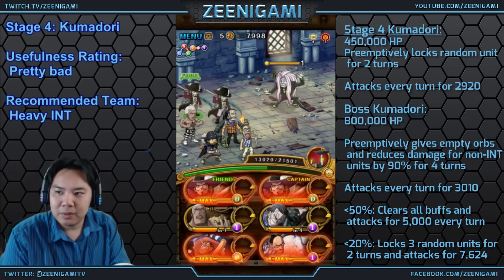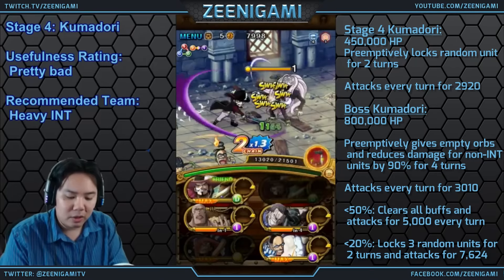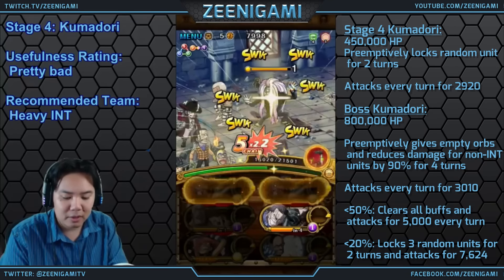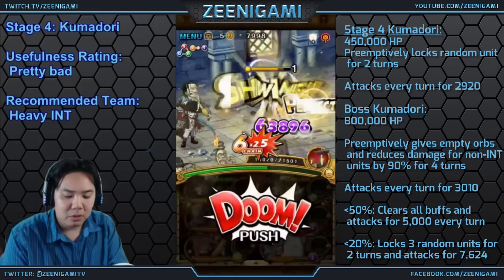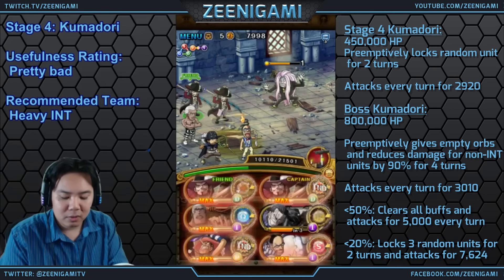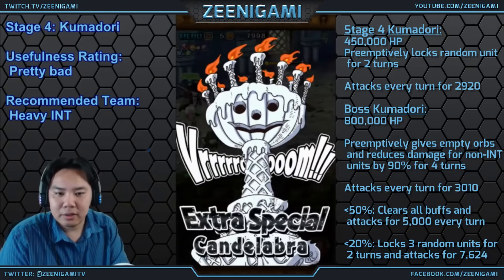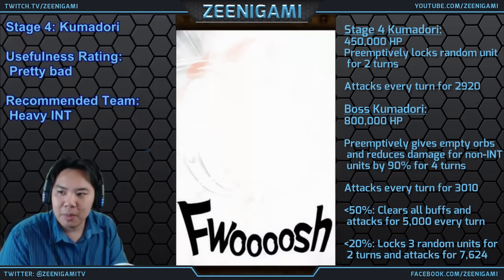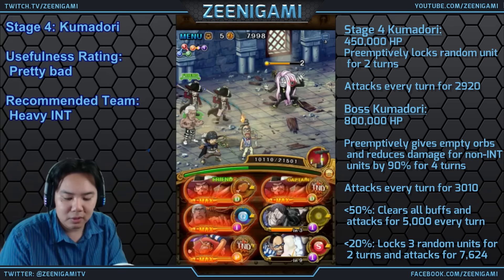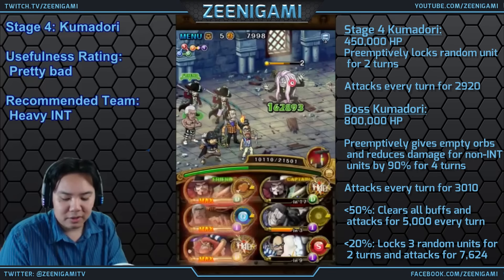Below 50% he will clear debuffs. So depending on how hard you hit, we can use Mr. One and then use Golem Town Usopp after that. Below 20% he will lock three random units for two turns. All you really want to do is bring some heavy ink characters for this stage.